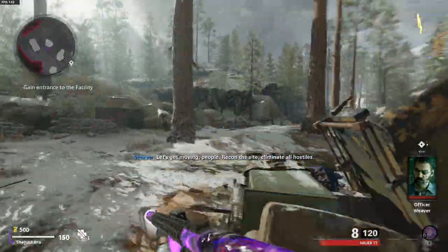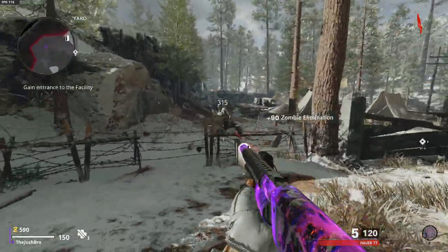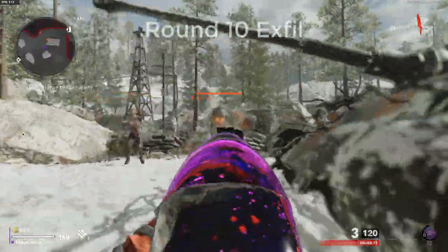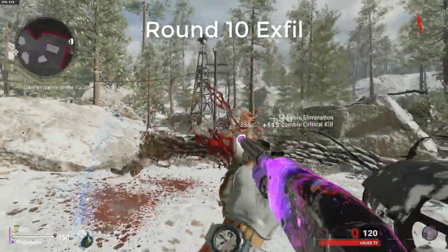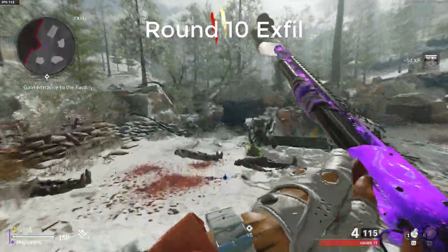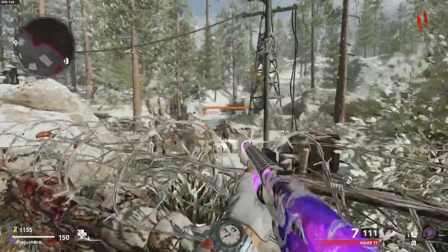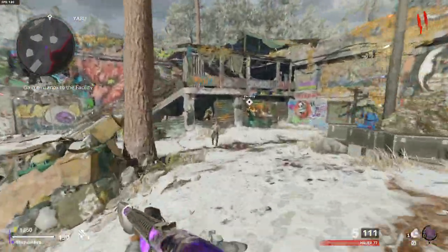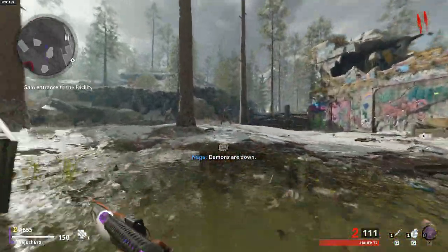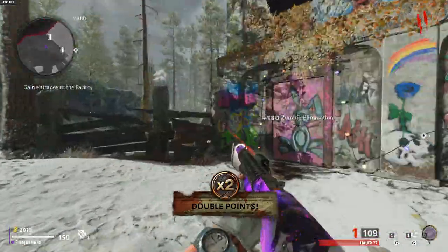Now we're going to be moving into zombies, which I find a little bit better for getting XP because there's a lot less variability and things are more consistent. You don't have to worry about doing really well each game. The first method we're going to look at is the round 10 X-Fill, and I recommend doing this on Die Maschine — first because the map is the fastest and you have the fastest spawns there. This takes about 11 minutes per game, and in that time I got 16,000 XP, without any bonus challenges included.